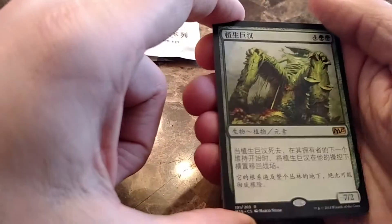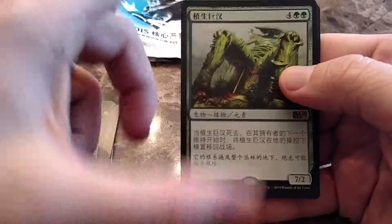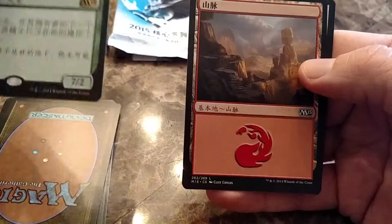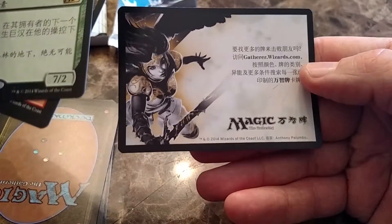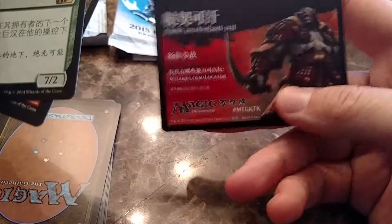Alright, tell me what that is in the comments if you can. We got another mountain. And a worthless promo card — I was so dying to get one of these.